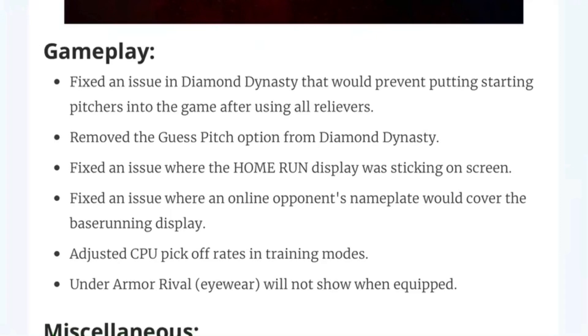They removed the guest pitch option from Diamond Dynasty, which I guess was there — I never realized that was there. So that's fine. Fix an issue where the home run display was sticking on the screen. I don't personally know what that means, but I guess that's a good fix as well. Fix an issue where an online opponent's nameplate would cover the base running display. I did notice this one, and it was kind of rough — was not a fan, to be honest. It wasn't a big deal, just kind of annoying. So glad they fixed that.